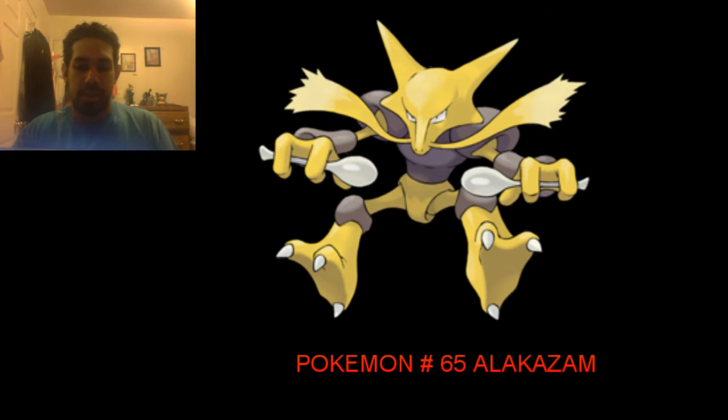Its first ability is Synchronize, which copies burns, paralysis, and poison received onto the opponent's Pokémon. So basically if Alakazam gets poisoned, the opponent's Pokémon will also get poisoned.